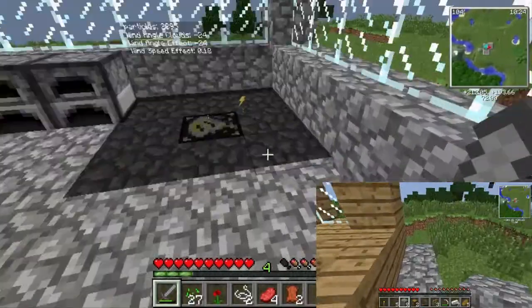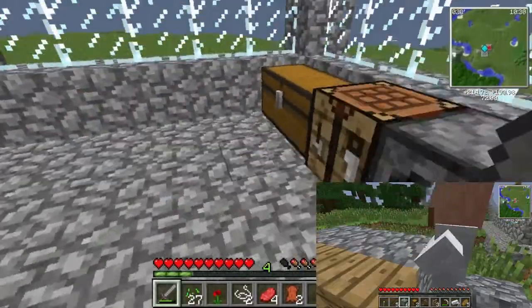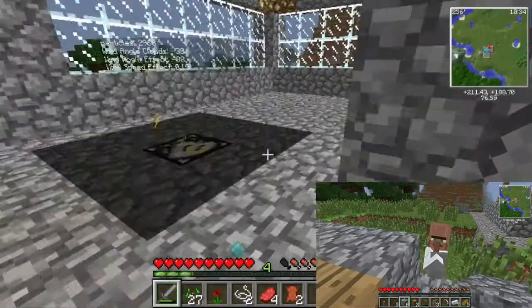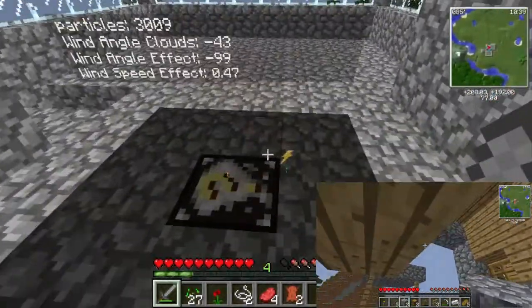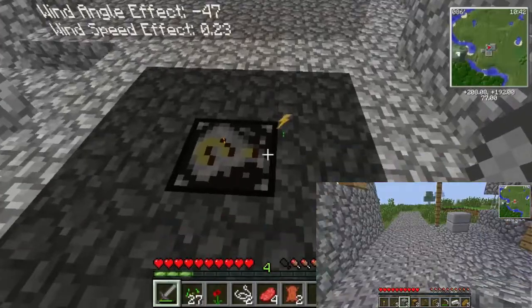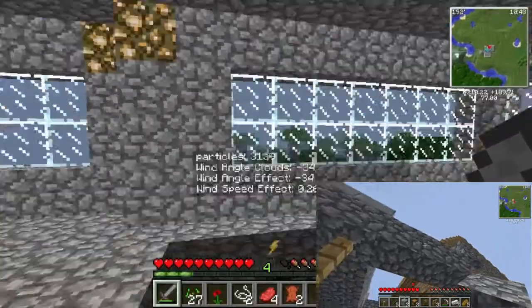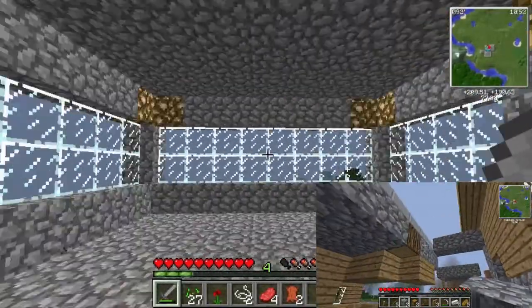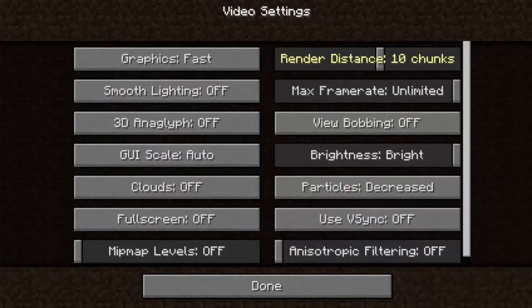Alright, that was a problem last episode — we had it set to half a day, so we have it now at one day, so we should have storms coming in pretty quickly. We have a thunderstorm coming from that side over there. Actually that side over there, because the yellow line is where we are right now. So let's put our settings to 10.